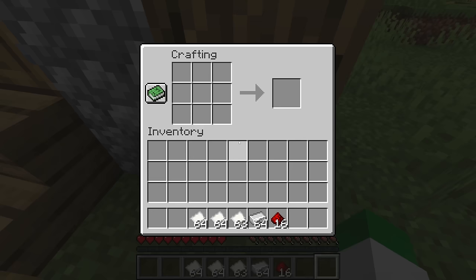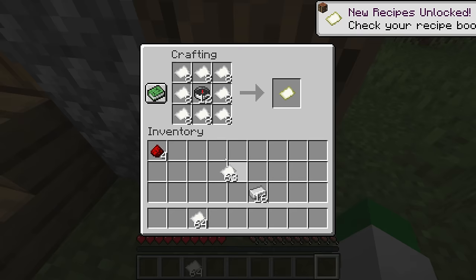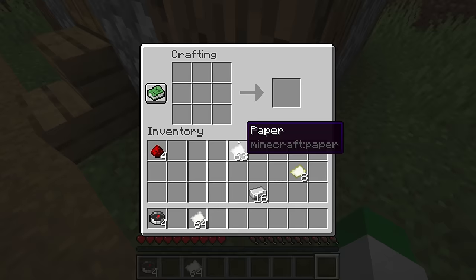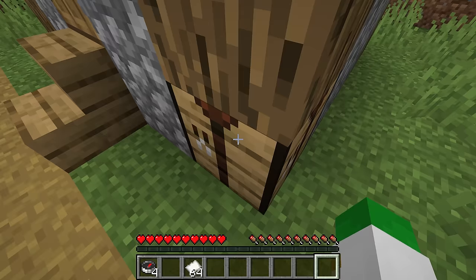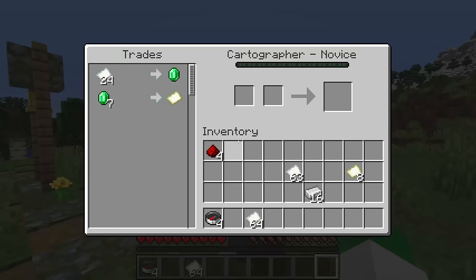Now to get the map itself, you want to make some compasses, which are crafted like this. Then with the compasses, you can craft a map by surrounding those in paper. If you're on Bedrock Edition, this will make what's known as a locator map. Also on Bedrock, you can make a map by just filling up the crafting grid with paper, giving you a map without a position marker. You can also buy maps from the cartographer, which after some zombification and discounts can be quite good.